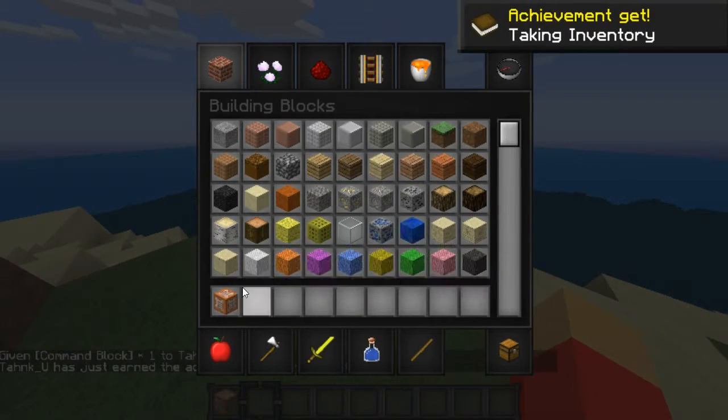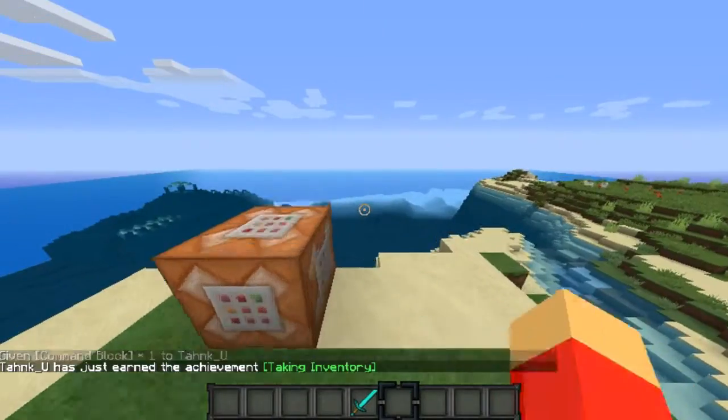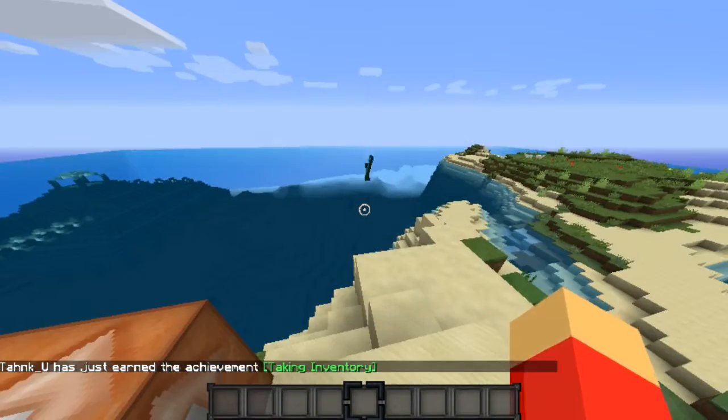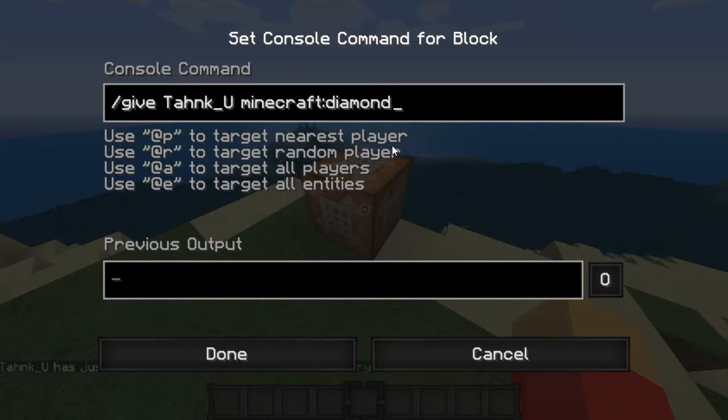Let's say I want a diamond sword, because that's the simplest thing. So what we're going to do is slash give, then your name — tab will not work here, must note that. You must type the whole thing. So you do Minecraft diamond_sword, then 1, 0.